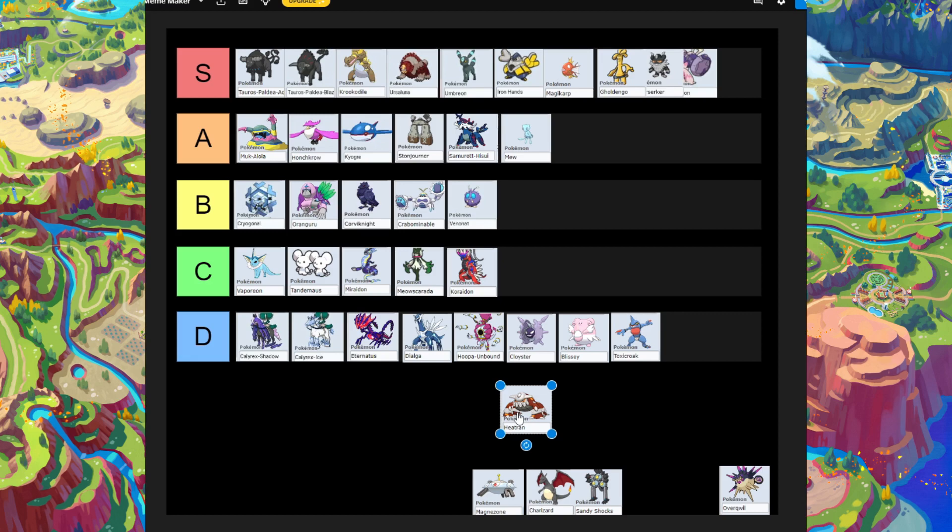Next is Heatran. We used it against a seven-star terror raid and it actually did really well — it stood its ground and got a one-hit KO. The only problem is it's not really a raiding Pokémon for general use. It was great for that specific raid, but for most other terror raids it's lacking. I'll put it in B-tier.